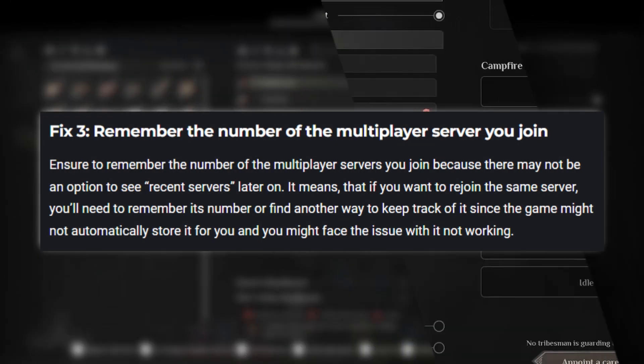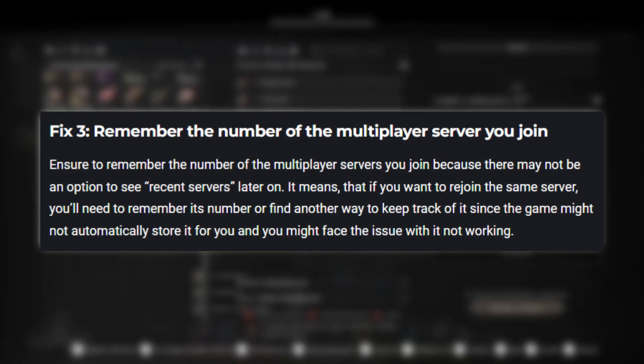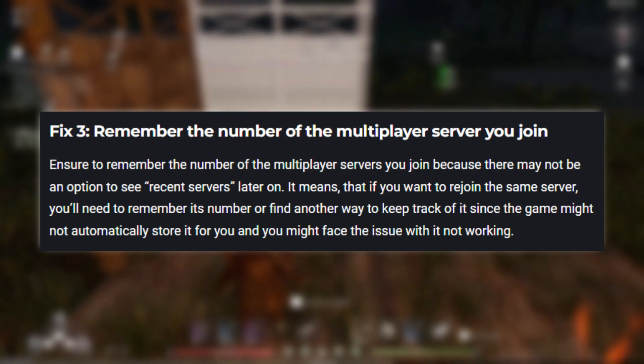Fix 3: Remember the number of the multiplayer server you join. Ensure you remember the number of the multiplayer servers you join, because there may not be an option to see recent servers later on. If you want to rejoin the same server, you'll need to remember its number or find another way to keep track of it, since the game might not automatically store it for you.